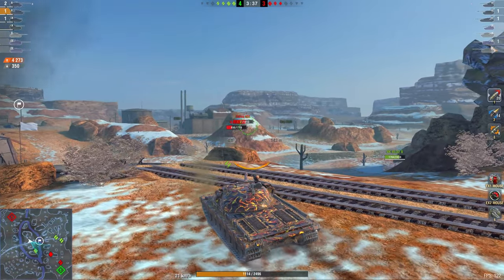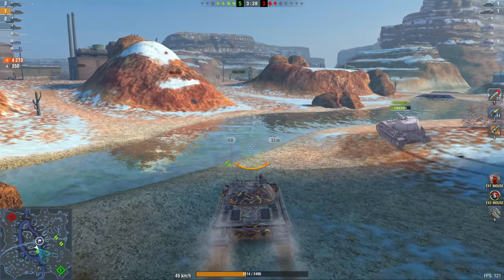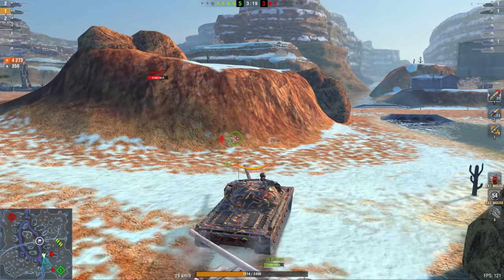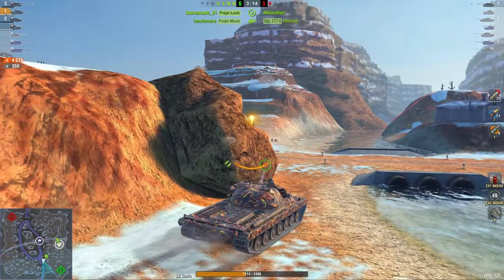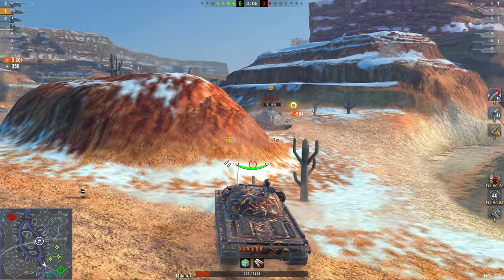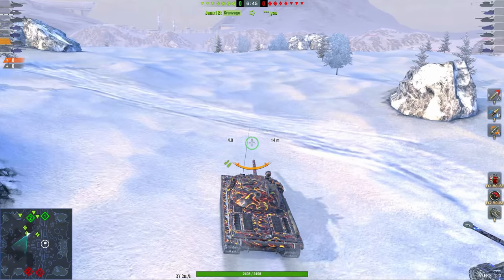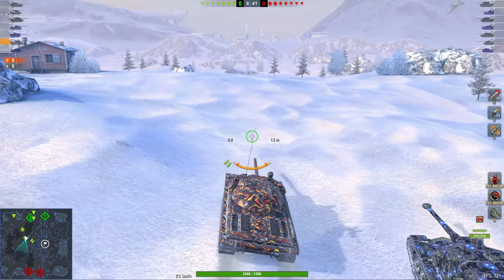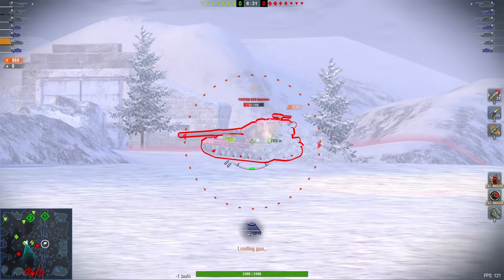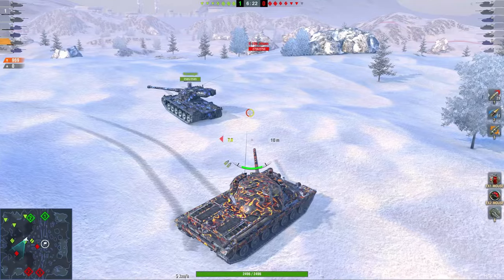I have 1,100 hit points and we're four versus three, so winning is pretty much guaranteed. Personally, I don't really care about surviving at the end of the battle too much if I can get an extra shot — I'd rather die and get an extra shot than not get the shot and live. Nobody cares about your survival rate, but you do care about having fun. So I'm simply going to push right here. 5,000 damage is what I want — 5,000 damage is what I'm going to get. A 183 just peeked up and sat out in the open, and that's already 970 damage.